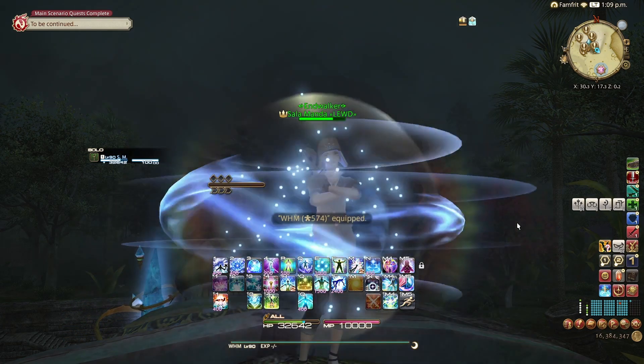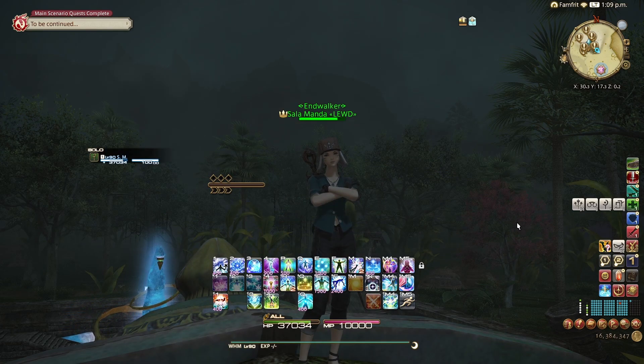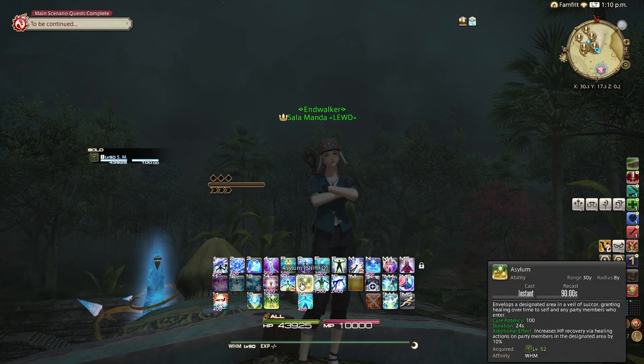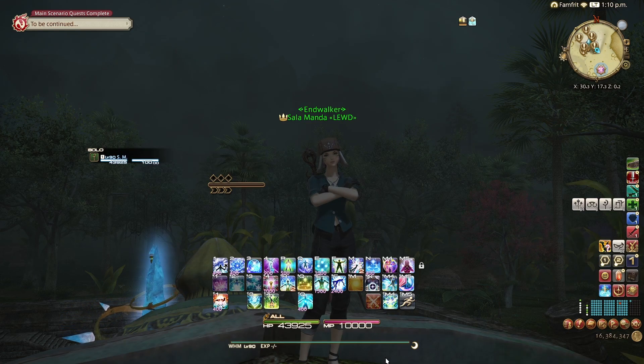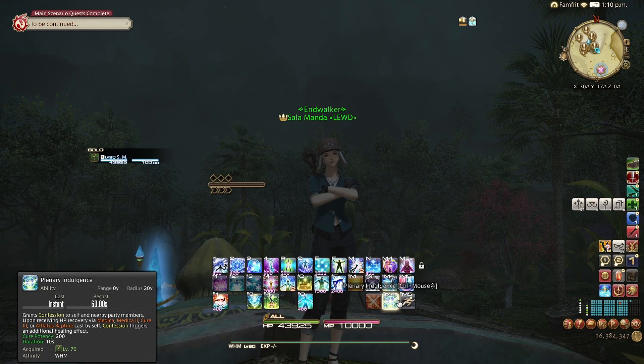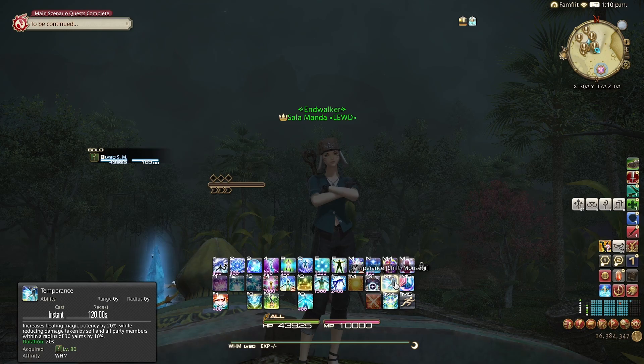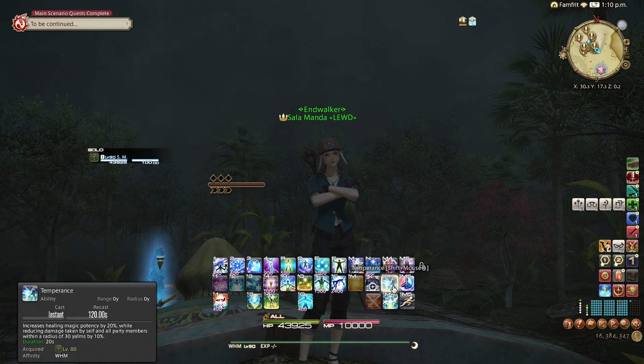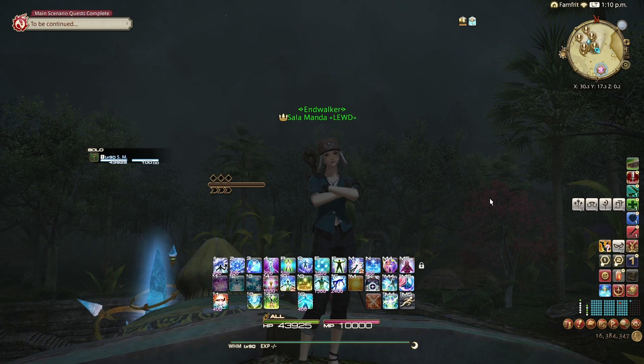Let's move on to White Mage. White Mage has some unique ways, kind of like Sage. They have Temperance, which increases healing magic potency — that's your GCD heals. Then there's Asylum, which increases HP recovery via actions — which is everything, including Liturgy of the Bell and Assize for White Mage. There's also Plenary Indulgence, which is a more straightforward way of showing a healing buff — it tells you exactly what spells it affects. It's a bit odd that some abilities affect certain spells while others just say 'healing magic potency.'